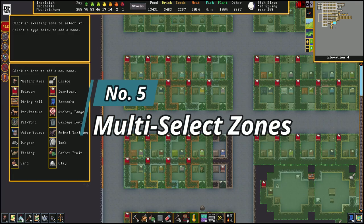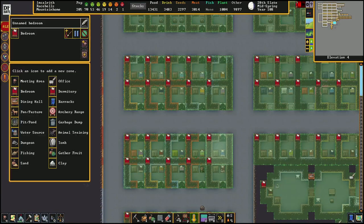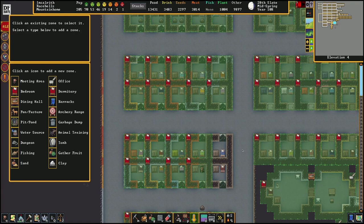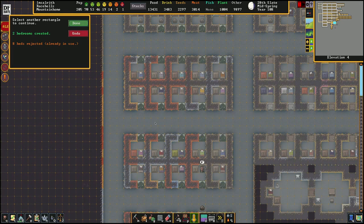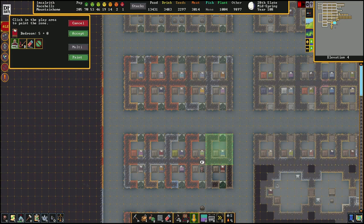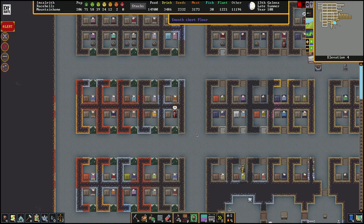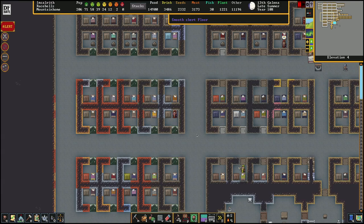The next thing I want to talk about is that when making a zone there are two options: paint and multi. With paint you manually paint over a zone and press accept to create it. With multi you go over a big area and it looks at every single sealed room and makes them into the zone. The main pro with multi is that it lets you do a lot of stuff at once very fast — for example, if you want to make two bedrooms quickly you just hit multi, do a random square, hit done and they're both done. The main issue with multi is that you can only do it for sealed rooms, so if you want to split a room into multiple zones — like having a barracks inside your tavern as I mentioned earlier — this approach won't work. But it's quite handy if you have a ton of bedrooms you want to designate all at once.